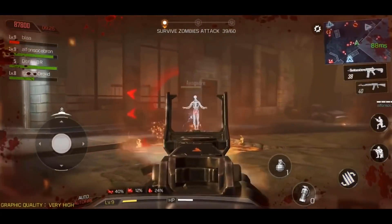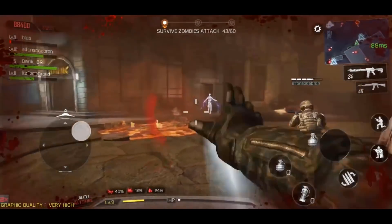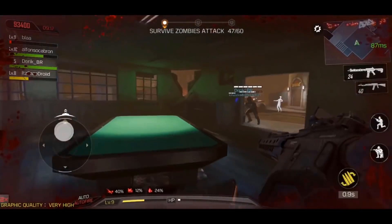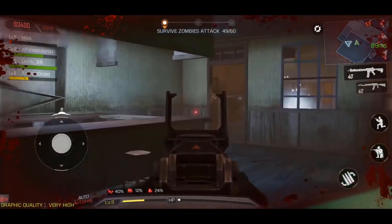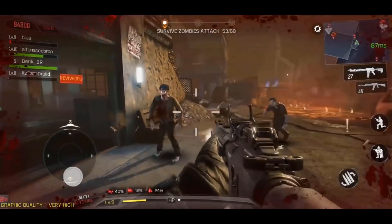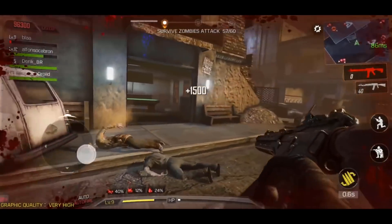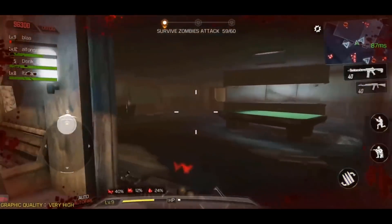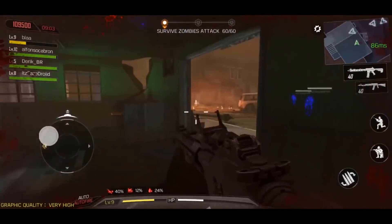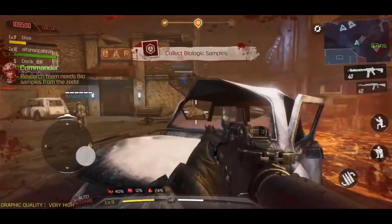Now going into the new bosses — firstly we have the Butcher, who was actually featured in my video uploaded earlier today. There's also going to be another boss called the Cerberus, which if I'm not mistaken is either going to be a three-headed zombie dog or just a huge zombie dog in general — one of those bosses you have to fight at the end of a round.